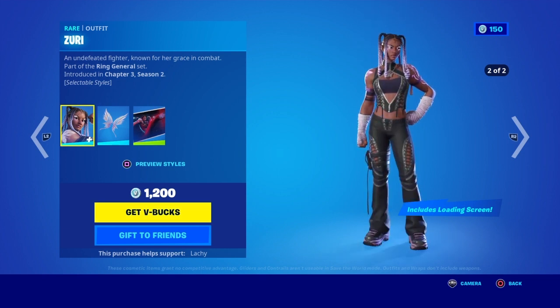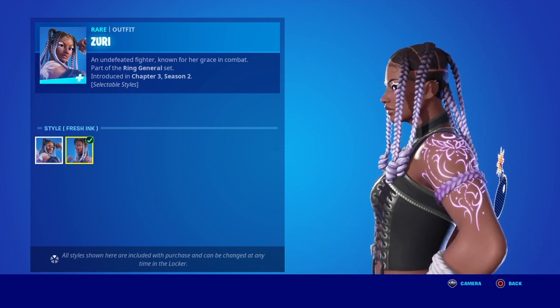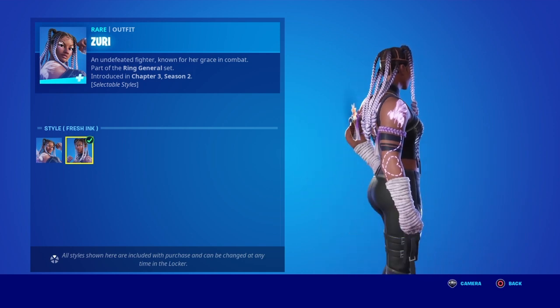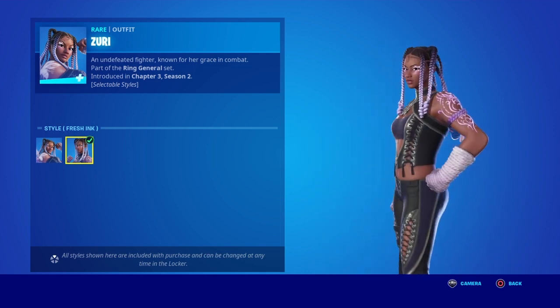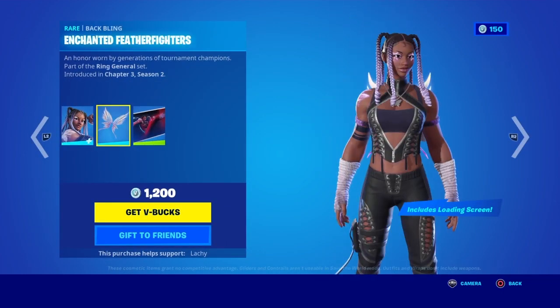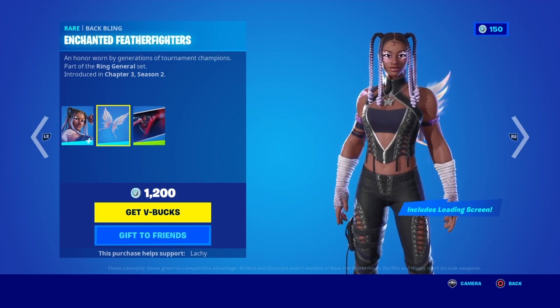Zuri is back in the item shop with the new edit style with the tattoo. It's got tattoos flowing everywhere — it is sick. There's a butterfly design with a heart going in. It's pretty cool, with the enchanted feather wings — the Feather Wing Fighters back bling.